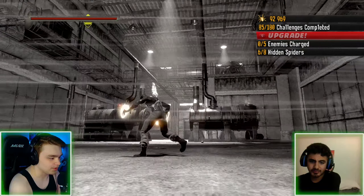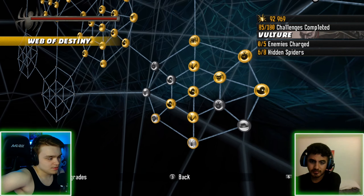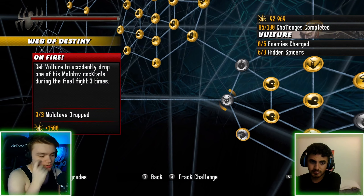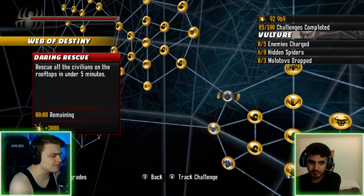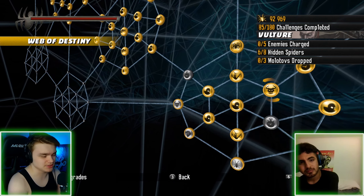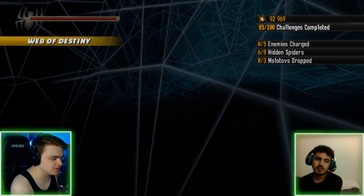I guess we can go there. Let me check the Web of Destiny. Those are done. I'll track the molotov one. Rescue all civilians on the rooftops — and they were all timed within five minutes! We just did that and I didn't even realize we were timed. Not sure about all the hidden spiders either.